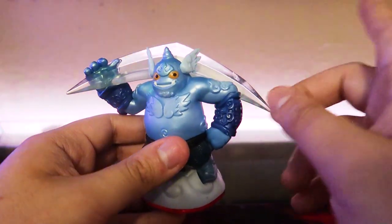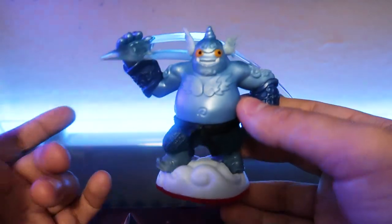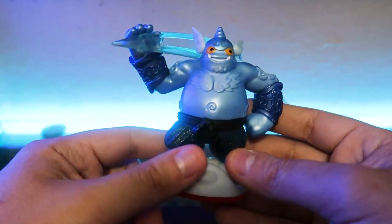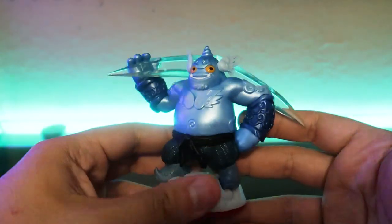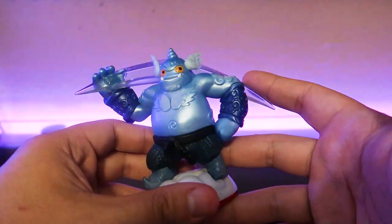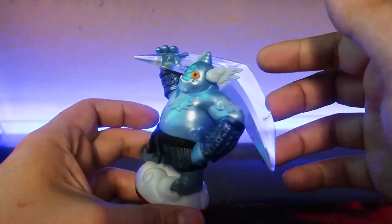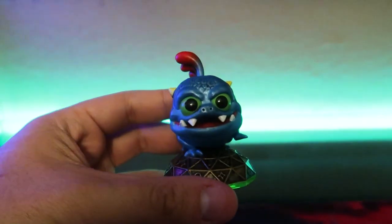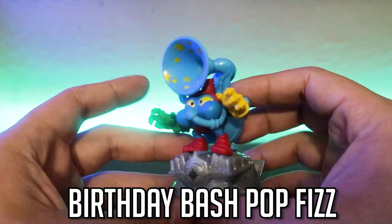I never got Gusto even though I got the 3DS Trap Team game. I didn't get the starter pack because the Skylanders that came with it — Gusto and Barkley — you couldn't find outside that pack. And Barkley came with Whisper Elf mini, and I didn't want an extra Barkley if I ever got a chance to get him separately. But I finally got Gusto now!